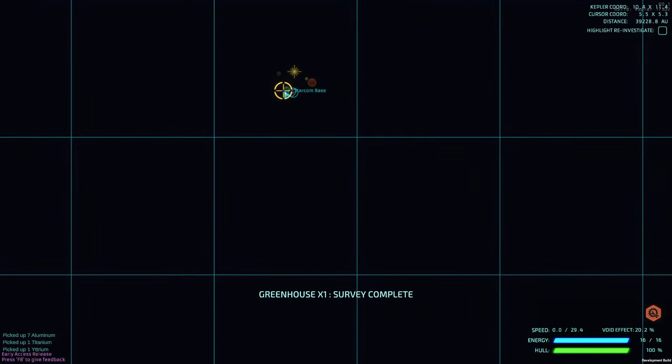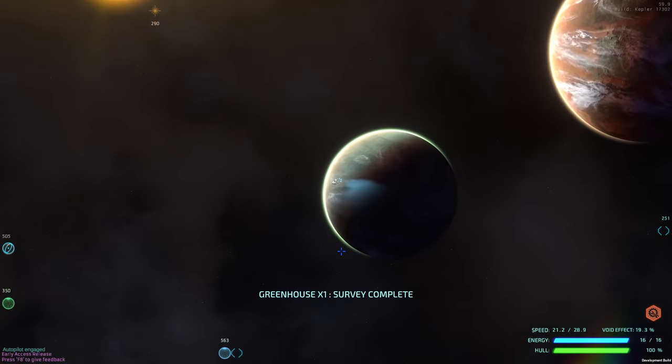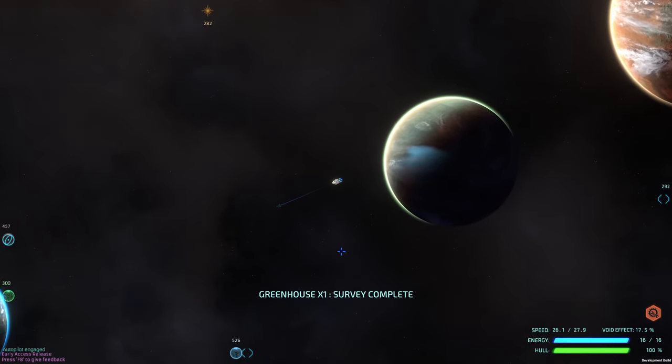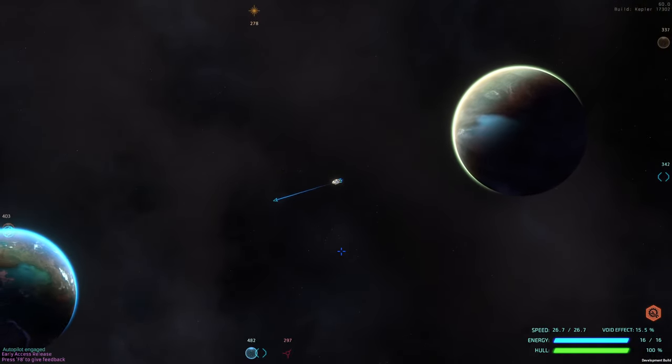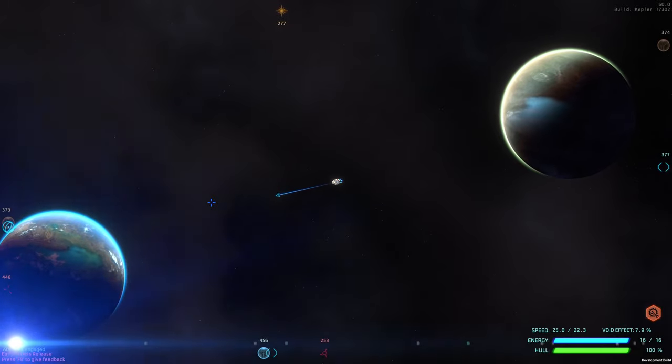We're going to go back to base — control-click that guy there. We've gotten five yttrium now. If you're not sure how many you have, hit Z to go to your cargo and it will show you. We have five yttrium and we need five yttrium for that, so off we go.